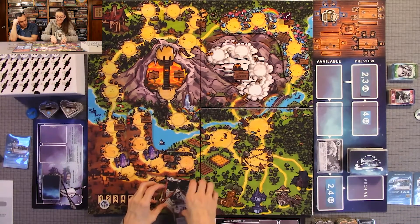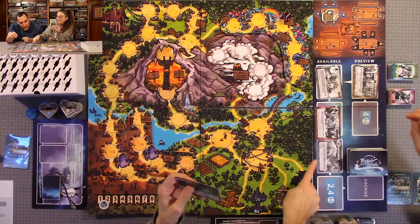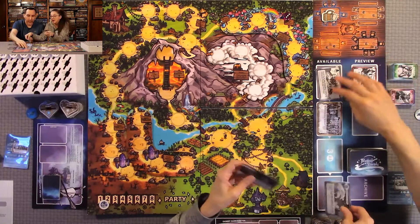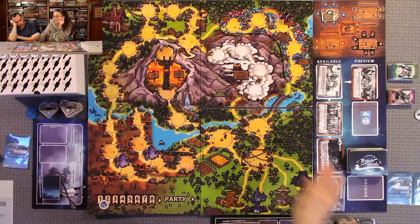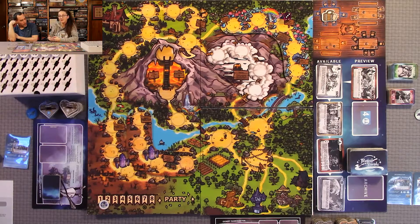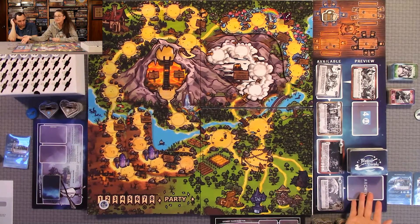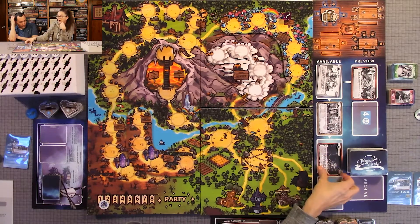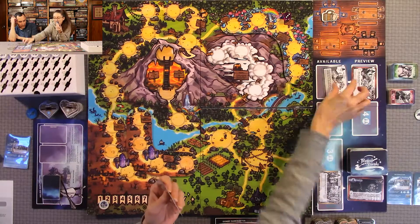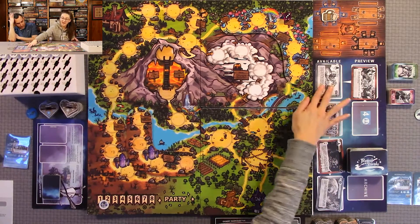In a two and four player game you have four creatures available, but in a three player game only three. In a normal game, you archive the one closest to the archive, move these over, pull that one down, and fill it with another. But in a two-player game there wouldn't be anything archived unless creatures are slain, in which case they go in the discard pile.